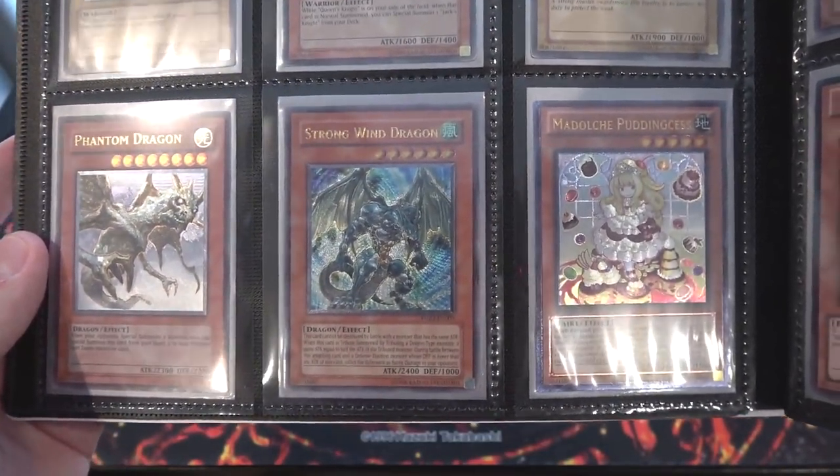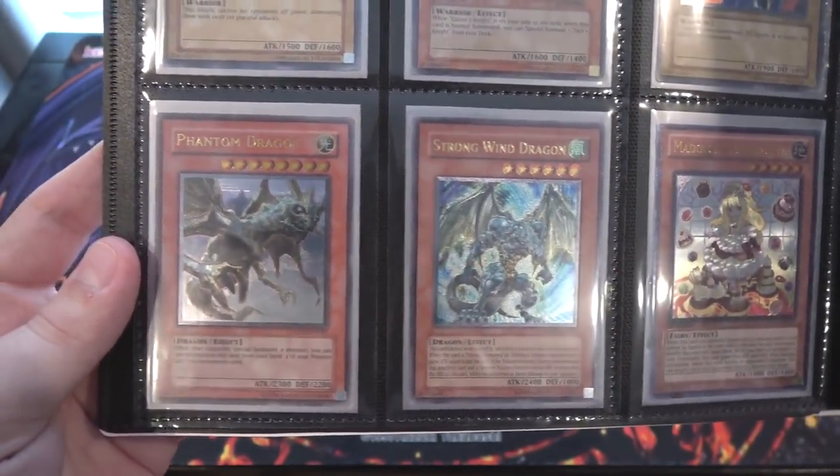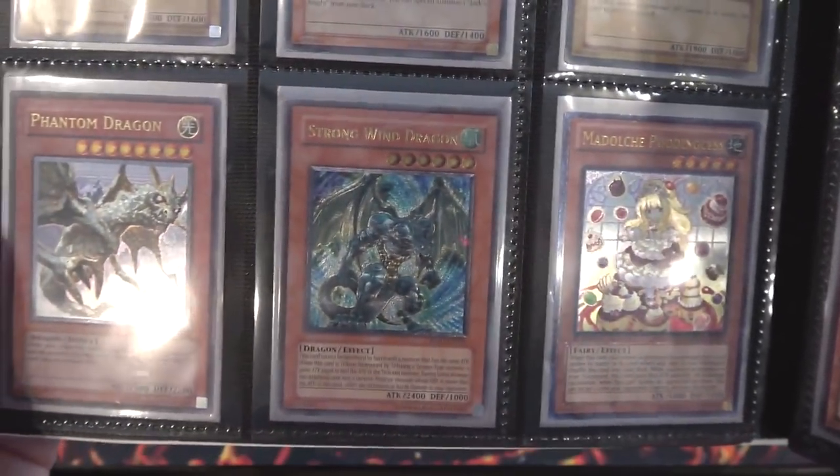We have Phantom Dragon, Strong Wind Dragon, and Madolche Puddingcess — kind of a weird assortment, right, those three. But all three of them just look awesome. I have Madolches too. A lot of Madolches are actually Ultimate Rare, so you could have quite a few of them if you're running Madolches.